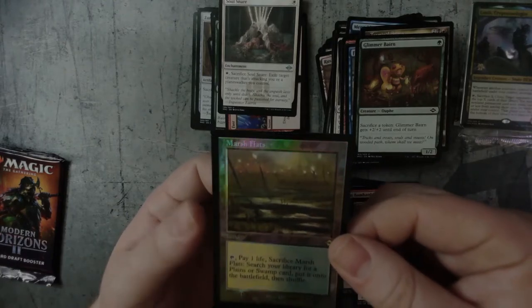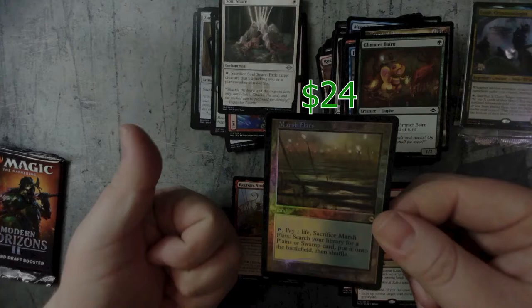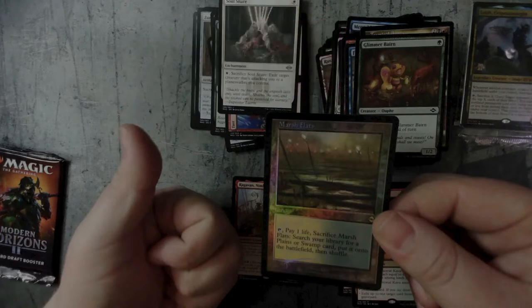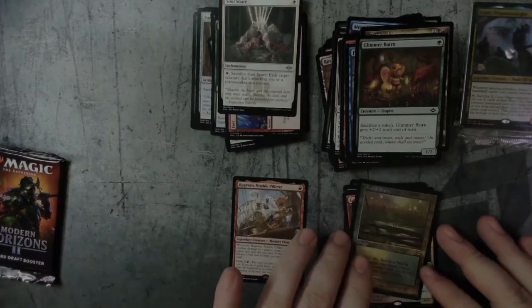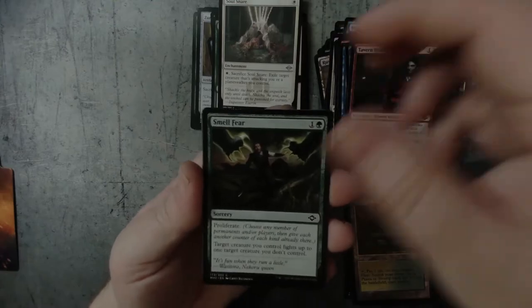Another fetch land — and it's foil, it's old border. Yeah, I had no idea. My brain just goes, ooh, shiny land, and it's old, this looks super cool. I'm not the brightest when it comes to Magic, or at least I wasn't. Now I at least know what I'm looking at — kind of.